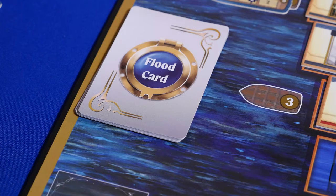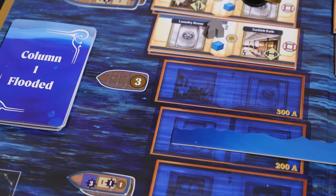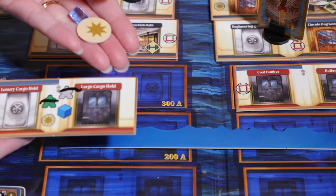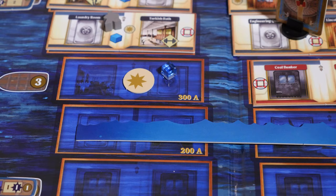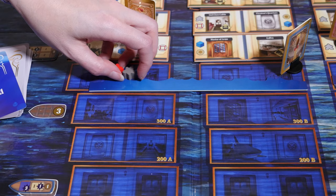After you finish taking all of your actions, you move to the flooding phase. First, you draw the top flood card and remove the lowest tile in the indicated column to show that that space is flooded. Then you check to see if the entire floor is flooded. If there are still other location tiles on that floor, add any unclaimed items from the removed tile to the flooded space. Players can still move to and through the space and pick up the items. If the entire floor is flooded, raise the floodline marker to that row and remove any components still on that row.